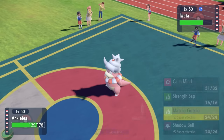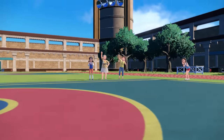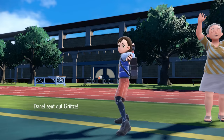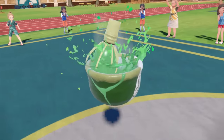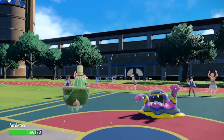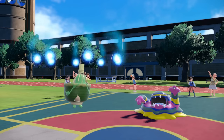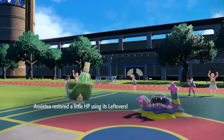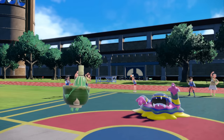I go for Matcha Gotcha, but the problem is they have Alolan Muk as a switch-in. He does switch into the Muk. The reason I still thought it was worth setting up is because if I got the burn with Matcha Gotcha on the switch, I'd be in a position to 1v1 it. I do have Strength Sap to get all my health back, but unfortunately I can't do a whole lot of damage — Technician Muk here is extremely specially defensive. Plus I don't want to take a Knock Off, and since I didn't get the burn I probably shouldn't pick this fight.